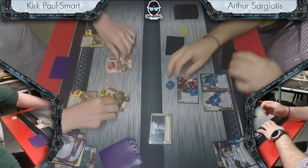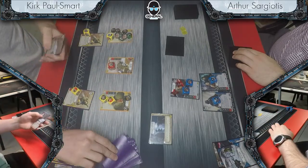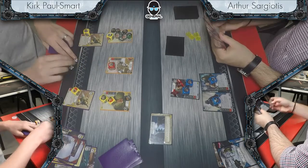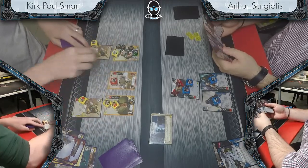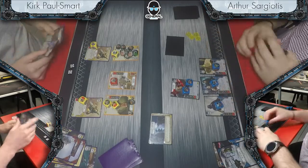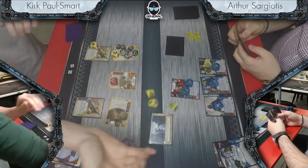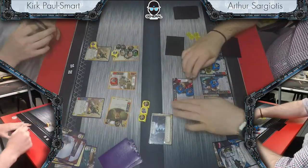Kirk resolves some damage after discards. Things looking very tough for Dooku — Kirk finishing that turn and demonstrating what this deck can do. Just the damage it's pumping out — if left unhindered, it's playing solitaire and pumping out a lot of damage. He's only got two upgrades in play and it's been very effective, arguably the best ones in the deck. If all you want to do is pump out damage, there are few upgrades better than two jetpacks.